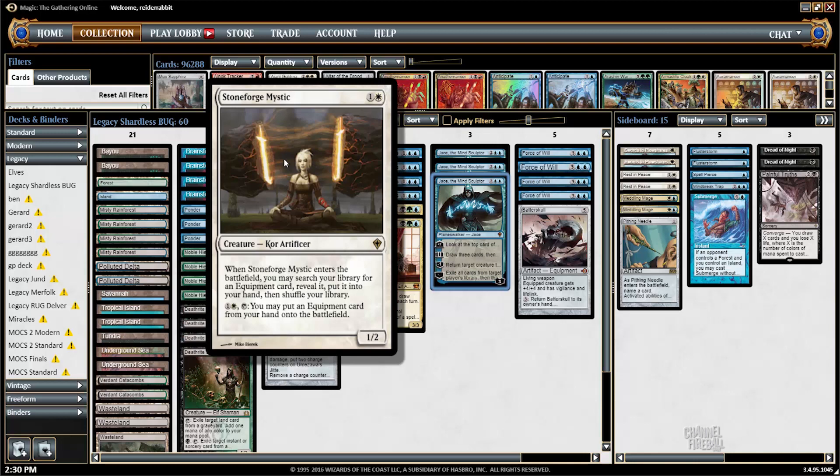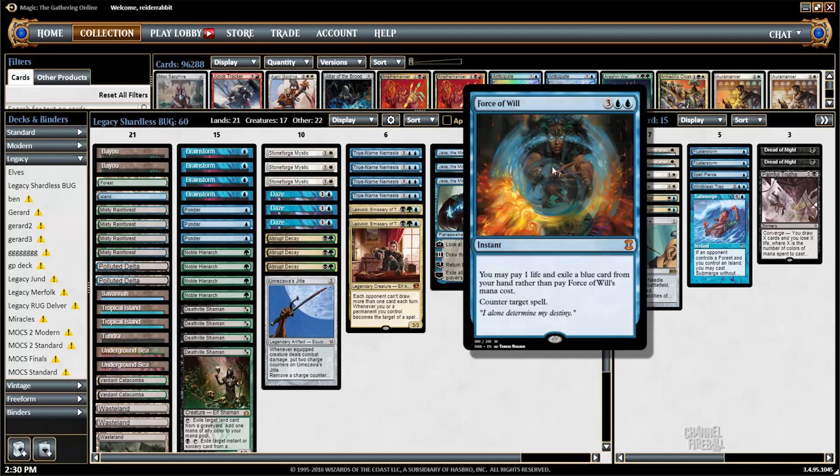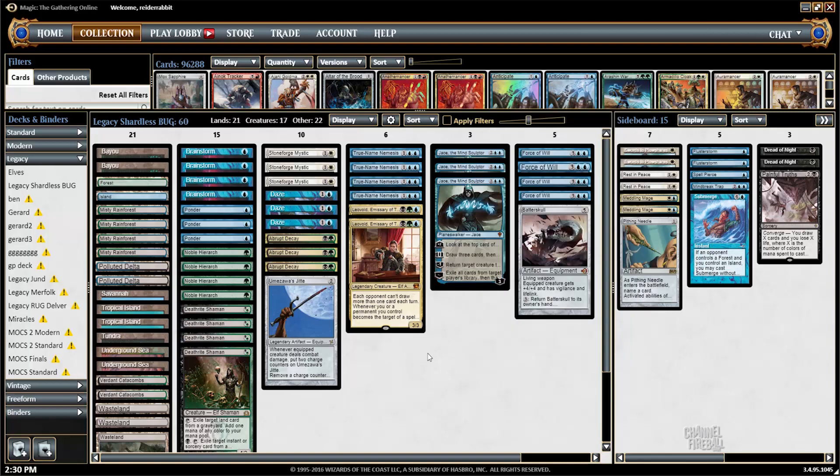Stoneforge Mystic gives you staying power and the ability to turn even your unexciting creatures into really potent threats. The other great thing about this creature configuration is that most of my potent creatures are blue, which gives me the ability to play Force of Will in my main deck without much effort. This is not going to be the strongest deck in the world against opposing combo decks, since I don't have a lot of Spell Pierces and probably not quite as fast a clock as the Delver decks.